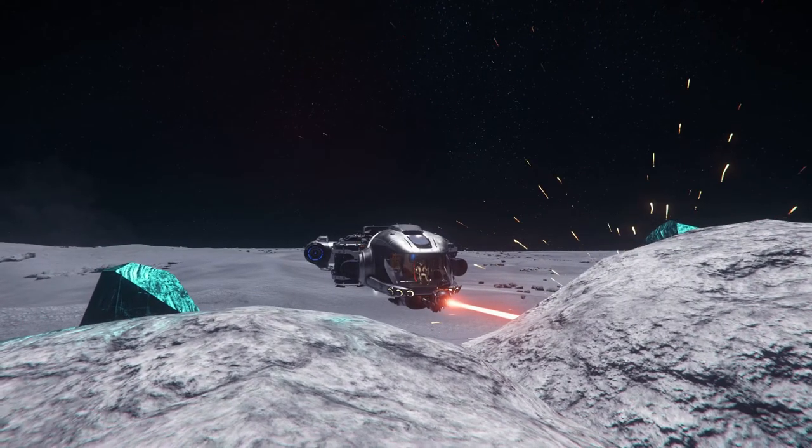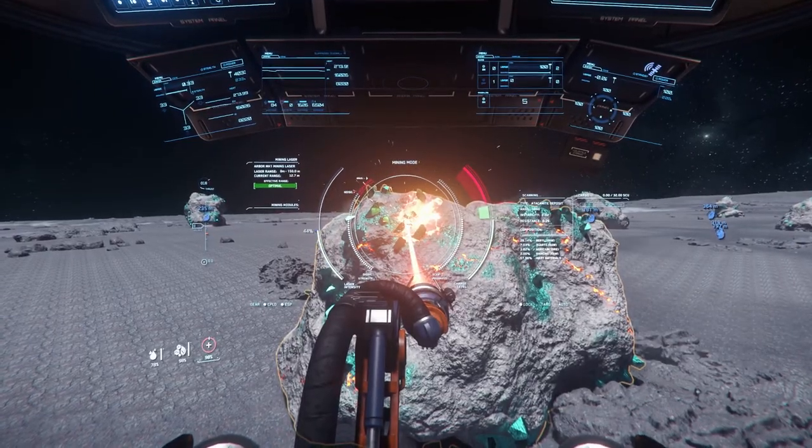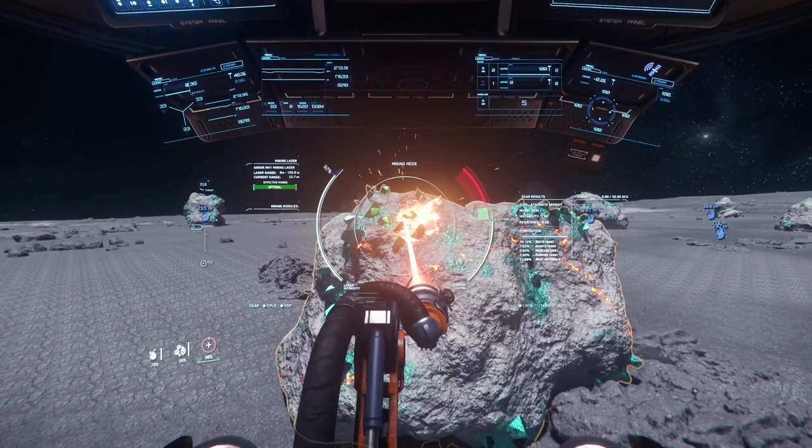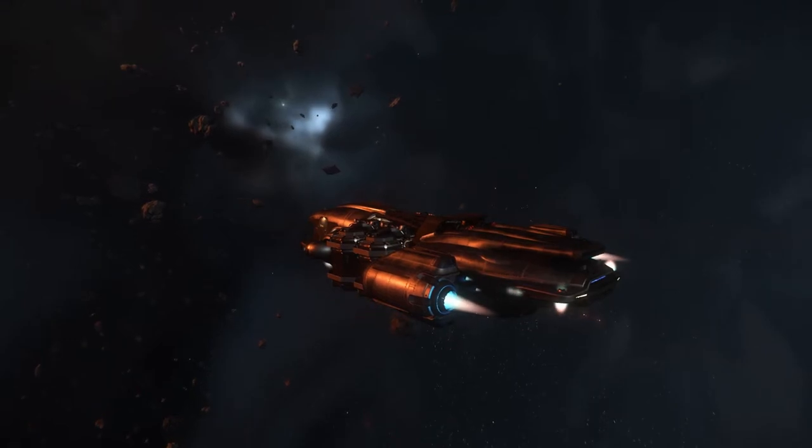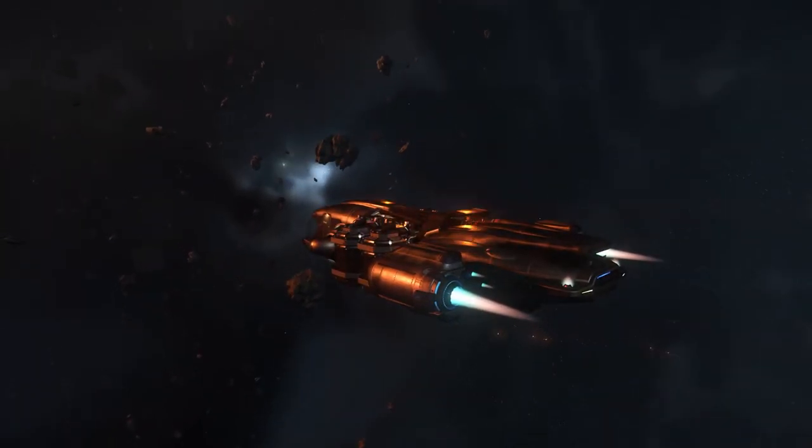The Prospector comes equipped with a size 1 mining laser, allowing you to mine large asteroids in asteroid fields or down on planets and moons. You can extract them, take them to a refinery, and turn them into trade materials. On a bad day, you're probably going to make 300k or more an hour, making it one of the most profitable activities in-game right now. It also has a little bit of defense — two size 1 gimbaled weapons — not enough to blow up a pirate, but enough to hit them and run. This is your best ship to get your foot into industry, or just make money for other ships.